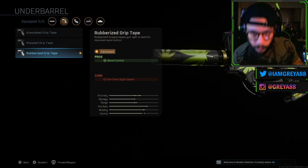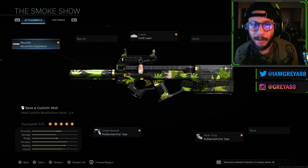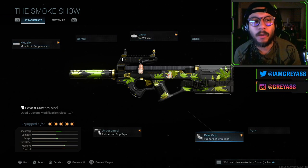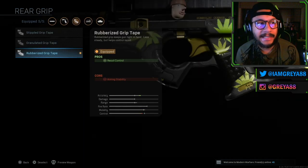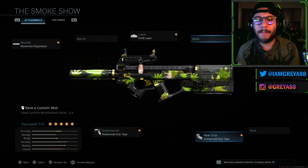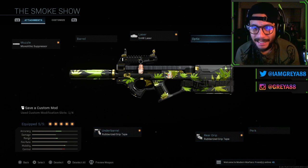The Rubberized Grip Tape is also on the underbarrel, which once again increases recoil control. Overall this is a great setup for the P90. The one change I might make is swapping the rear grip Rubberized Grip Tape for the Stippled Grip Tape, or maybe leave those two and put something like the Forged Tack instead.